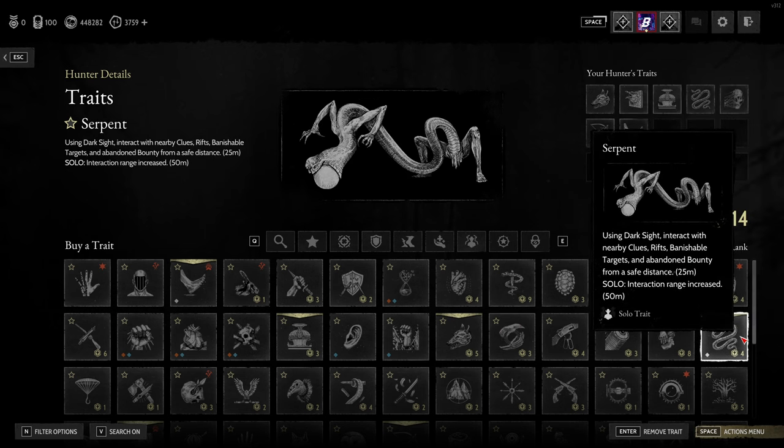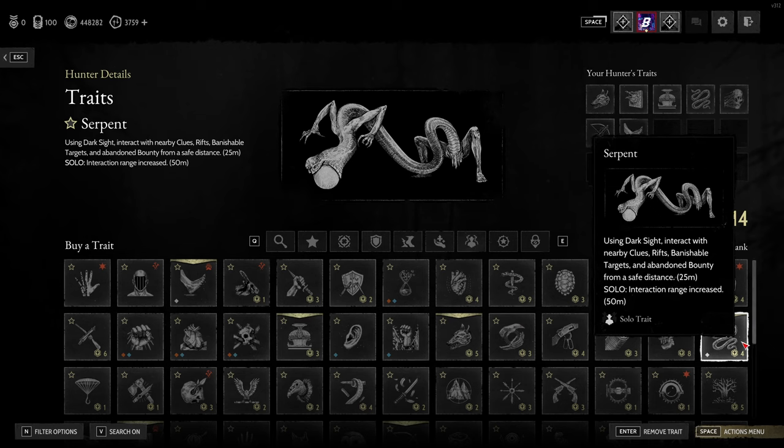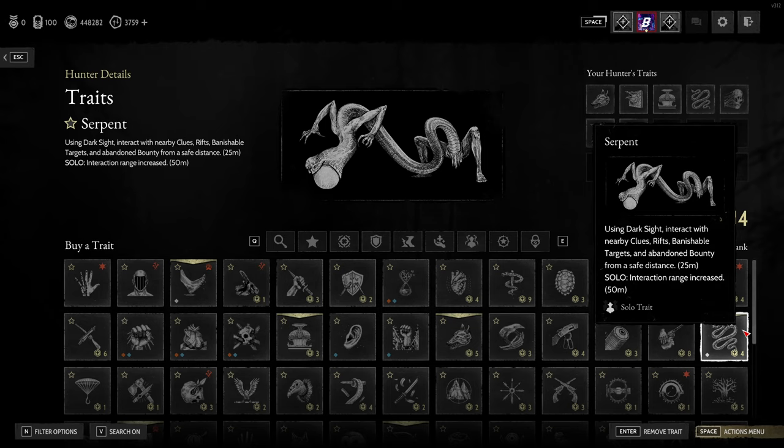The next solo trait is Serpent. It can be used in team games too, but it gets a massive bonus when you're solo. Using dark sight you can interact with nearby clues, rifts, banishable targets, and abandoned bounties from a safe distance of 25 meters — but if you're a solo it doubles to 50 meters. So you can sit outside a compound where the boss is and steal the bounty token. You don't realize how big that additional 25 meters is until you go between the two.